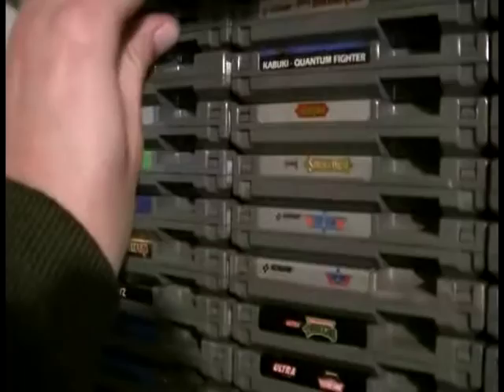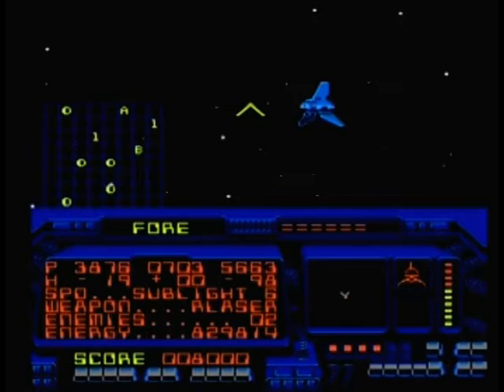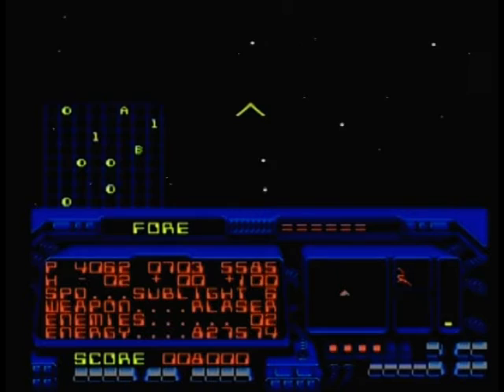Released in 1990 for the Nintendo Entertainment System, courtesy of Acclaim Entertainment and Imagineering Incorporated, Destination Earthstar is a space flight simulator where you go about shooting down alien ships that look somewhat like those Tyderian shuttles from Star Wars. Your main goal is to seek out enemy targets with the aid of your navigational map and kill them all, while visiting planets to stock up on weapons, energy, and provide repairs for your ship.